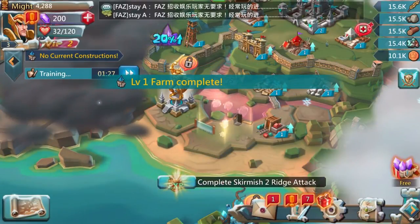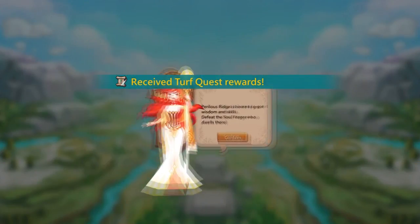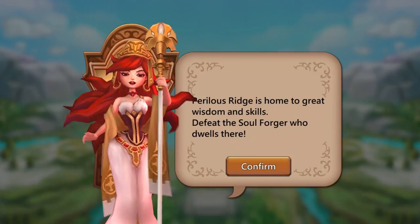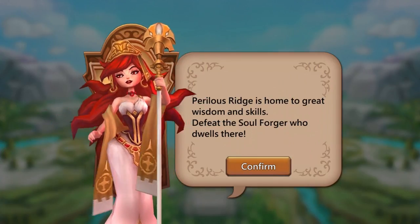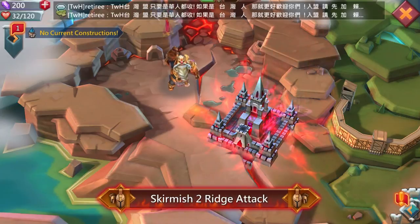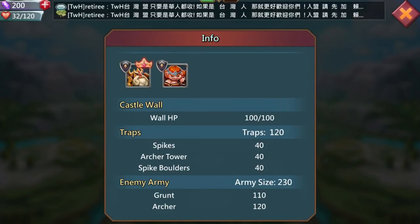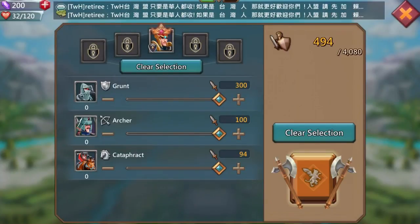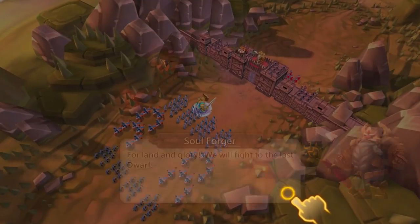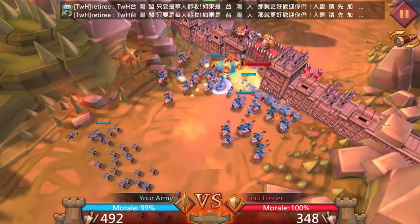Complete skirmish two — let's go to the second skirmish attack. It's called Perilous Ridges, home to great wisdom and skills. Defeat the Soul Forger who dwells there. Let's do a quick scout: wall HP 100, traps 120, enemy size 230. We have 494, so that looks reasonable. We'll attack. For land and glory, we will fight to the last dwarf — they've got a total of 350.